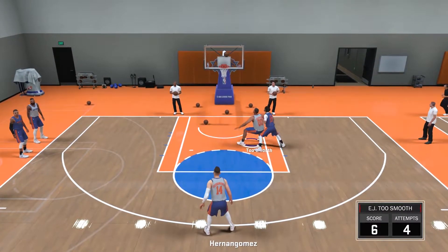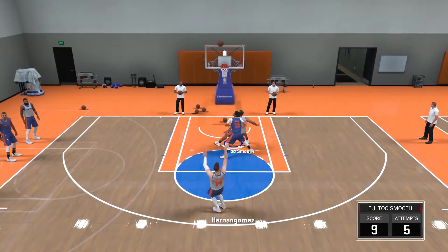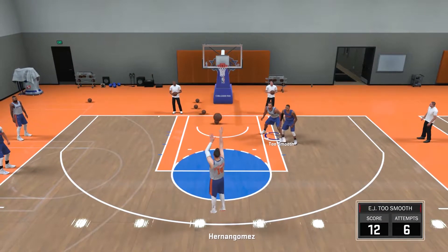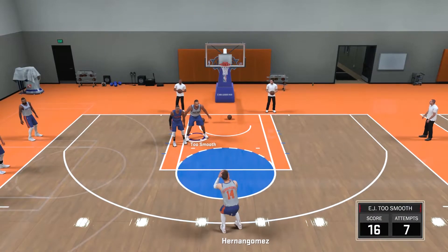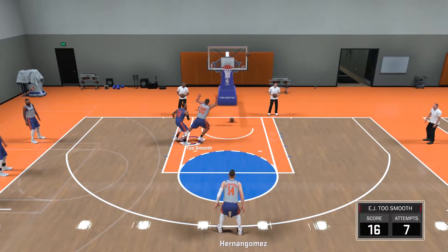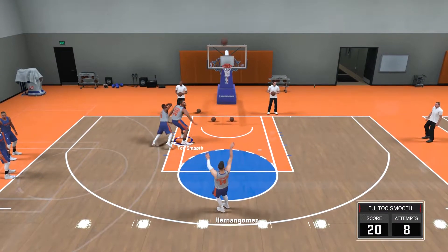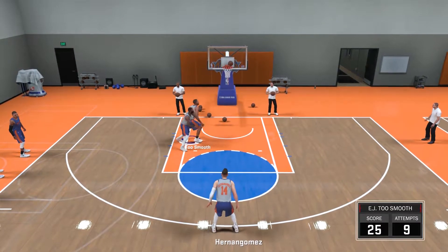Do this three times and that's an easy 3,600 points in three minutes. So combining that with your MyCareer games — with five-minute quarters, you're gonna receive approximately 4,300 points in total: 3,600 from the drills and give or take 700 from the actual game, in the shortest amount of time possible, which is about 25 minutes — 20 minutes for the game and five minutes for the drills.